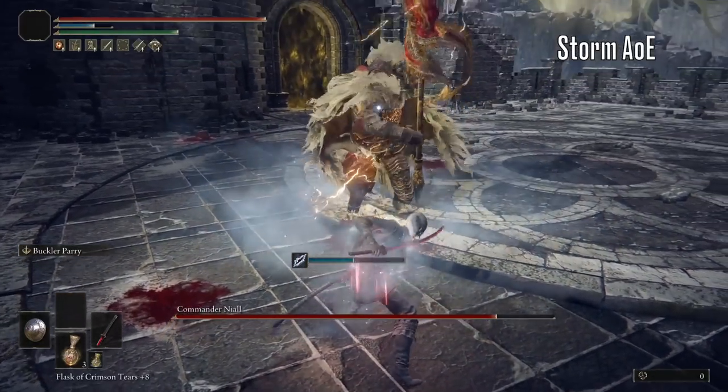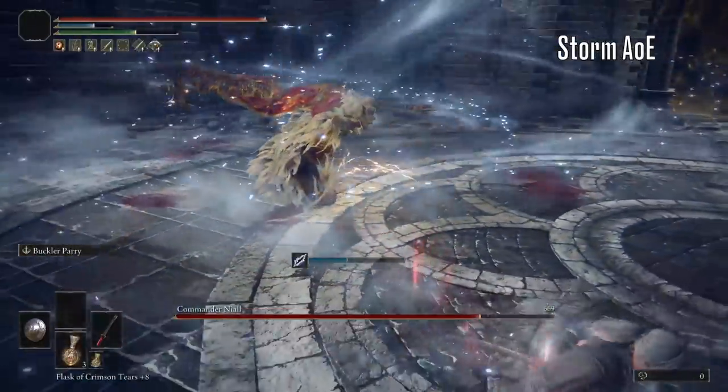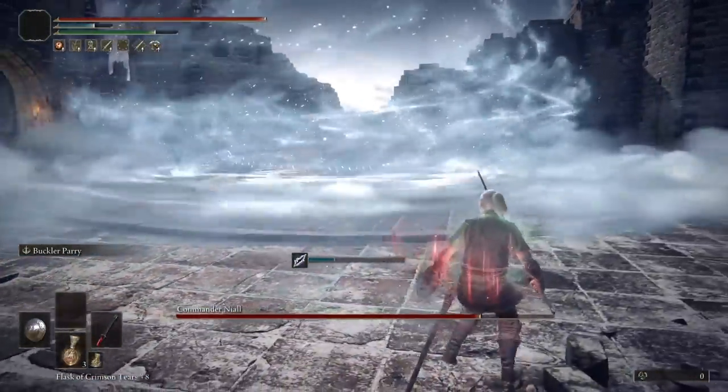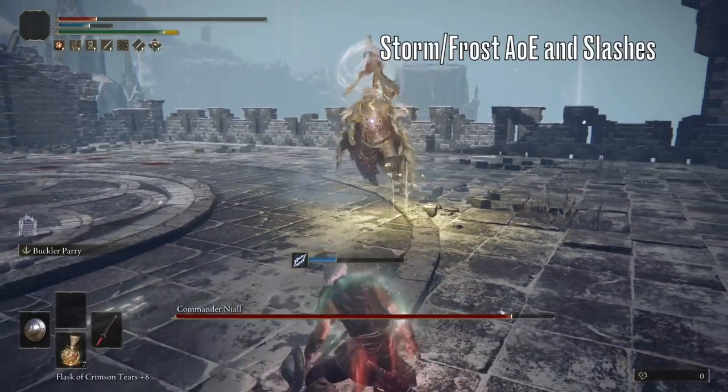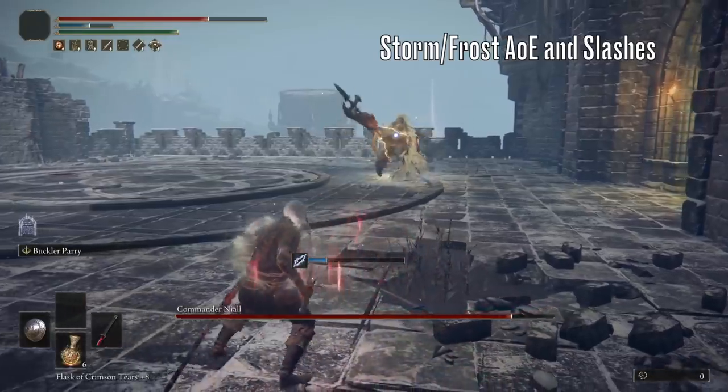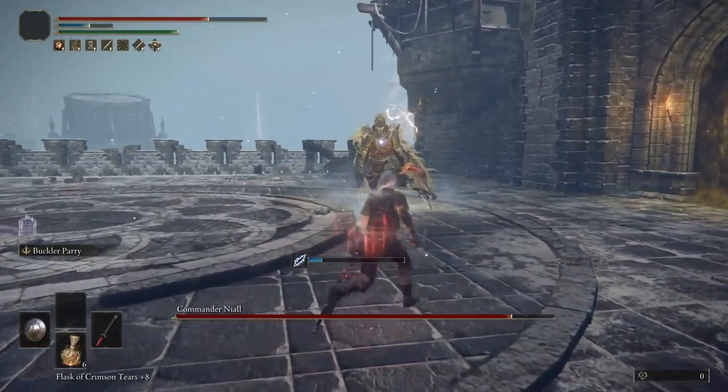Now for the storm and frost attacks. The rule here is whenever you see him winding up for a storm attack, you want to get away and create as much distance as possible to avoid those AoEs and frost swings, which can stun lock you at close range.